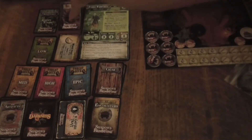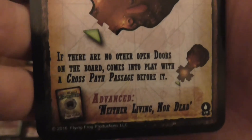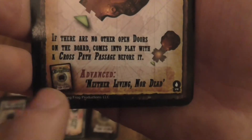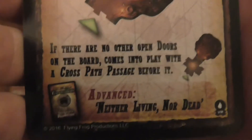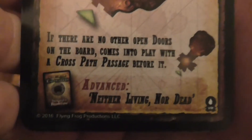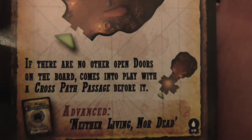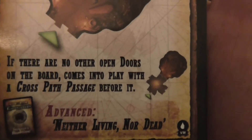Now I'm going to take a look at the cards first. Here is your Vampire Nest. Basically, if you're playing the campaign and this isn't the end room, there's an event card — I need to keep these events separate from each pack, otherwise I'm going to be spending ages looking through them to find the right ones. If there are no open doors on the board it comes into play — a cross path passage before it.